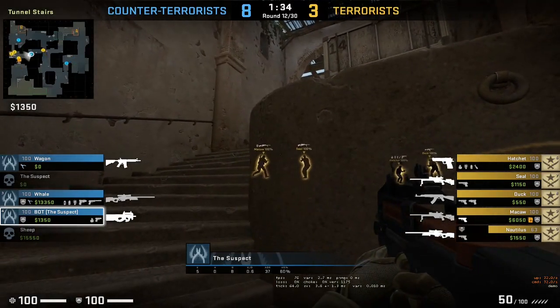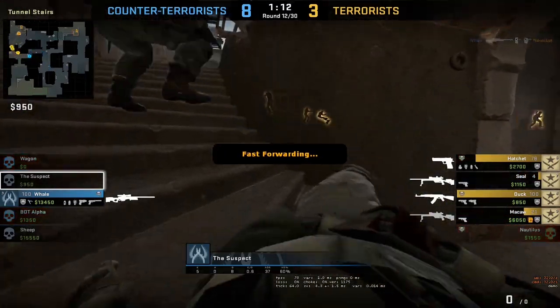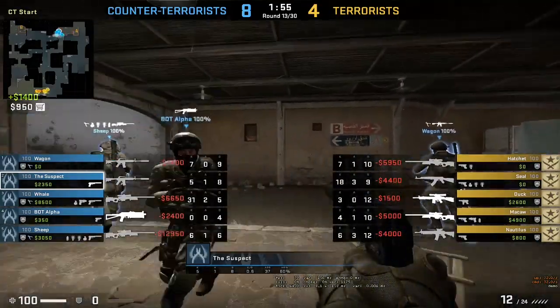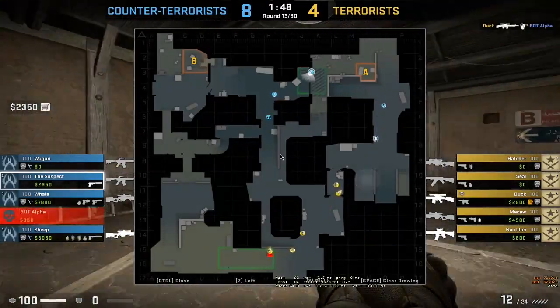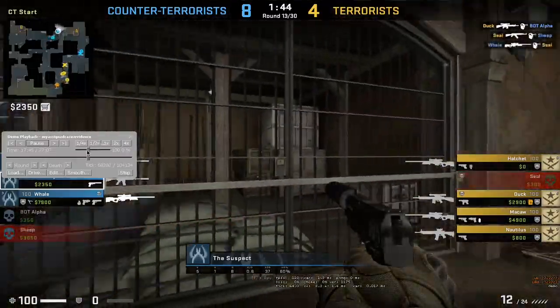Seal is watching visitors and suspect is trying to get any kills but he doesn't manage to get any one. Now suspect is spin-botting - he's just spinning. Let's fast forward it a bit.